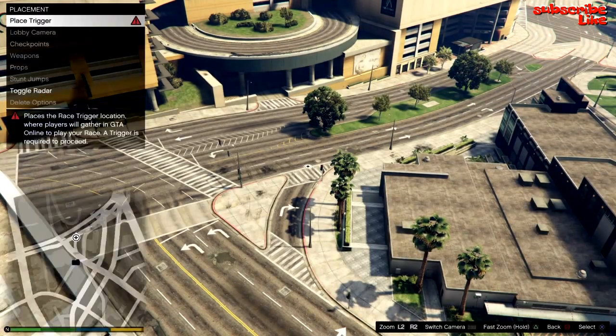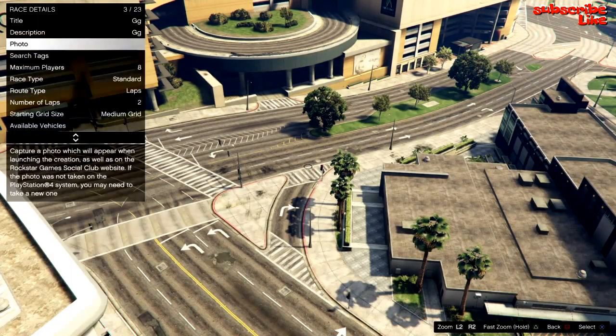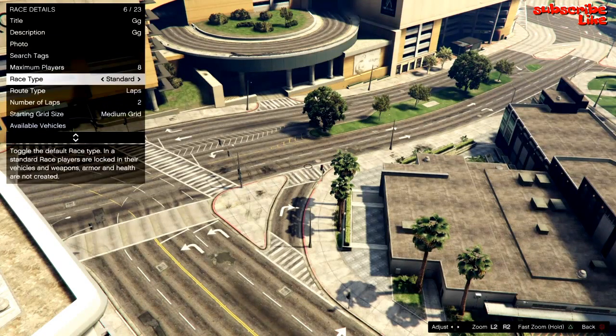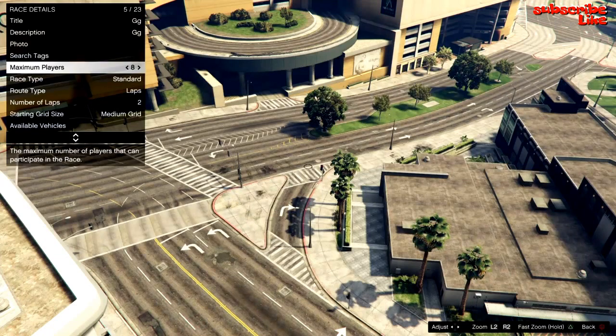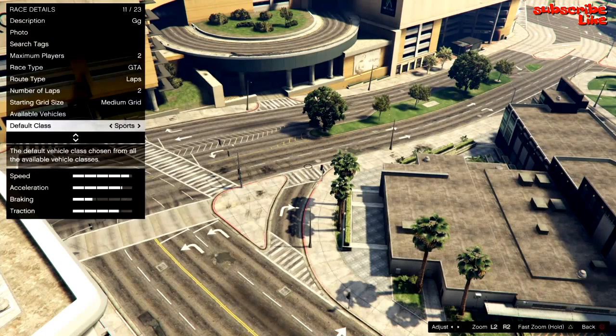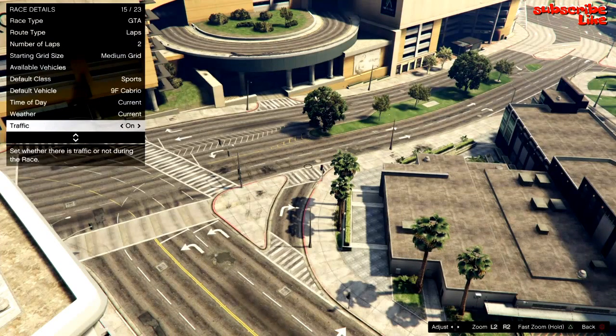Now go back to Race Details, go down to Maximum Players and you want to put that at 2. And go to Race Type: GTA. Now go all the way down to Traffic and you want to turn Traffic off.